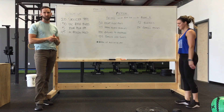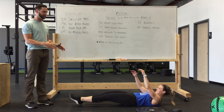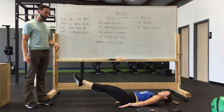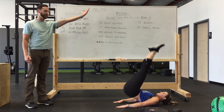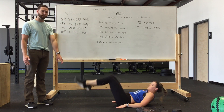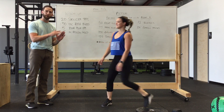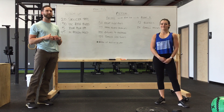And then 24 candlesticks — 12 burpees into 24 candlesticks. On the candlesticks, put your hands underneath your body or beside it. You go all the way up and all the way down. As you get your feet up, give a little bit of a pop and send them all the way back down. You don't need to touch the ground with your heels each time — keep them a little bit above the ground and try to push those toes up to the sky as high as you can.